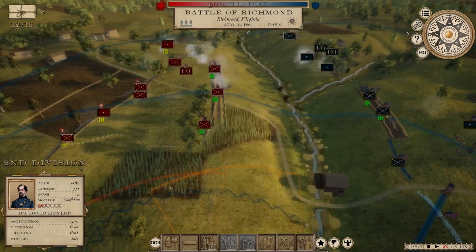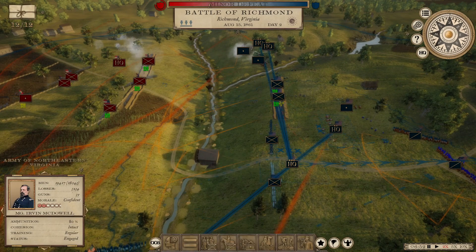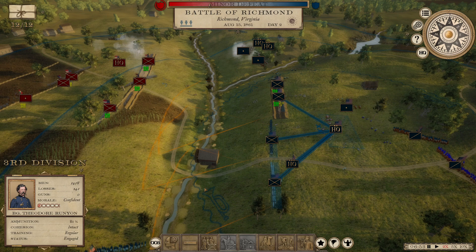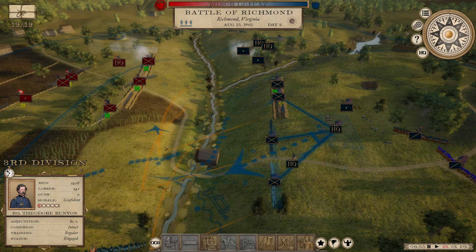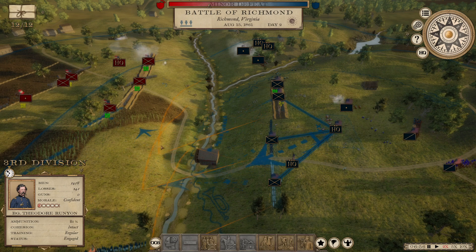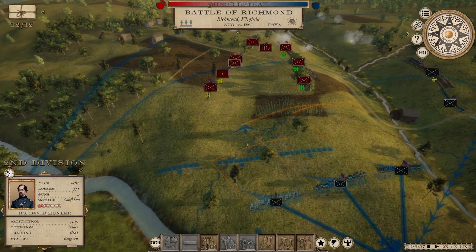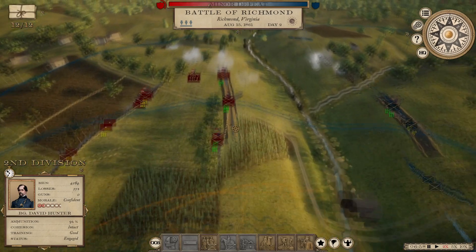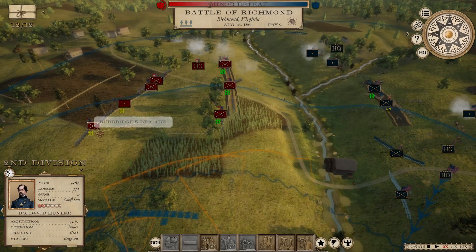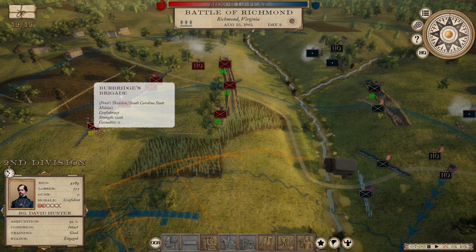I'm a little worried about attacking trenches, even from the flank, based on the way it didn't really go super smoothly last time. We're going to move Runyon up. These flank troops — Buckner's brigade and Burbridge's brigade — I don't think they're technically in entrenchments. They might be behind fence lines, but that's different, I think.